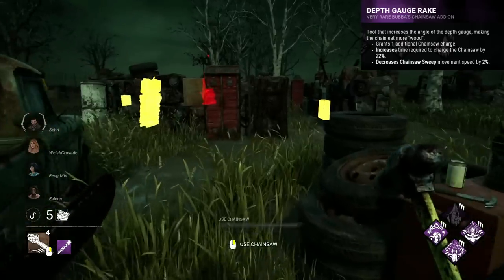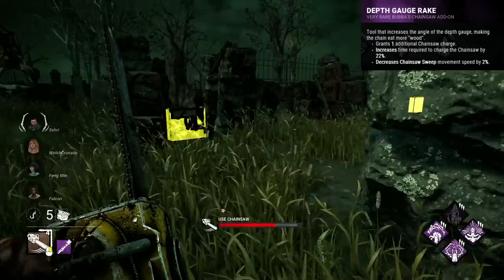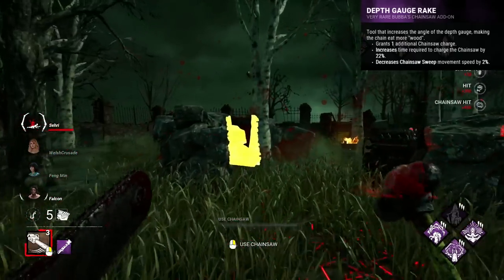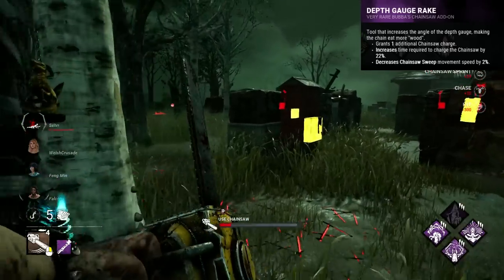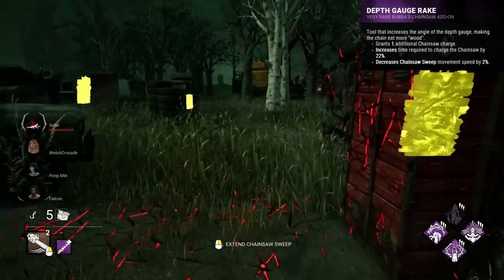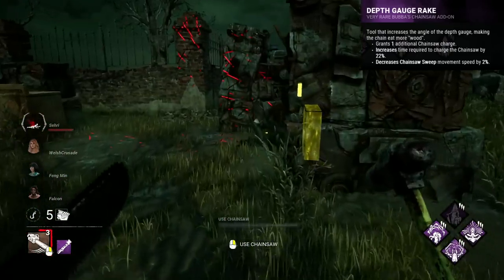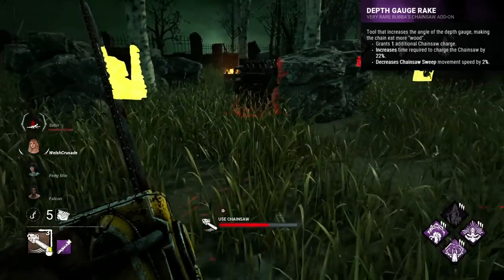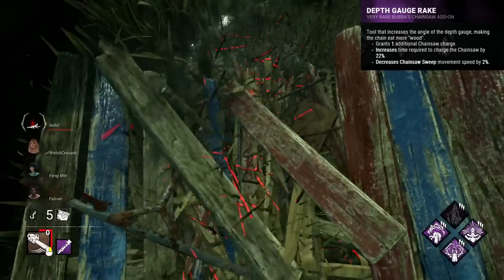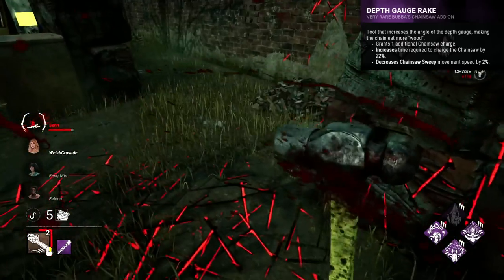Depth Gauge Rake is a Bubba add-on that makes your chainsaw movement speed 2% slower and makes it charge 22% slower. You do however get a fourth charge. This just kinda sucks — it's not a trade-off that's ever worthwhile for Bubba. Three sweeps is typically enough, and the slower speed is a really horrendous downside when the charge-up and sweep can already feel a bit underwhelming. This might be effective on an open map like Shelter Woods, but aside from that, really awful with basically no upside. A flip of this add-on where you give up a token for extra speed could be effective, but slowing you down is just wholly counterproductive, particularly on Bubba.